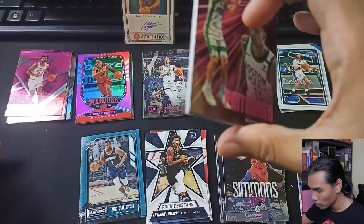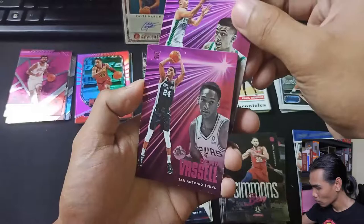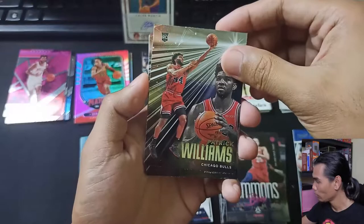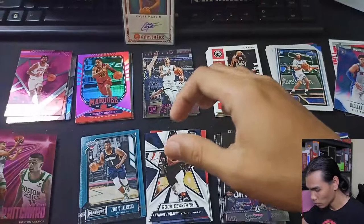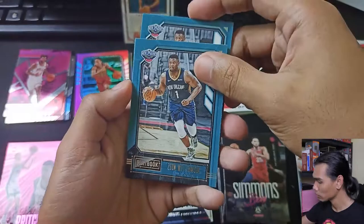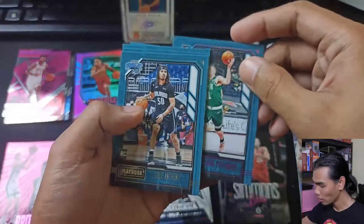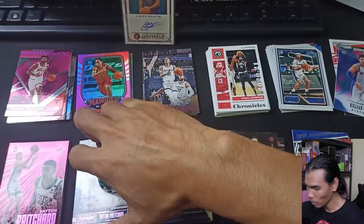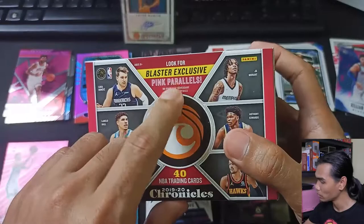Moving on to the next cards. From the Essentials set we have: a pink Peyton Pritchard, a pink Devon Vassell, a normal Patrick Williams, two Devon Bookers, and a Theo Maledon. For the Playbook cards: two Zion Williamsons, a pink Peyton Pritchard, a normal Peyton Pritchard, and a Cole Anthony. The pink ones say 'Pink Parallel' — those are exclusive to the Blaster Box.